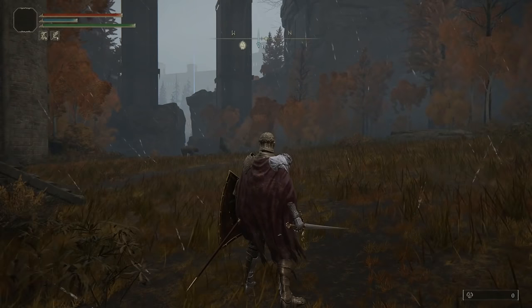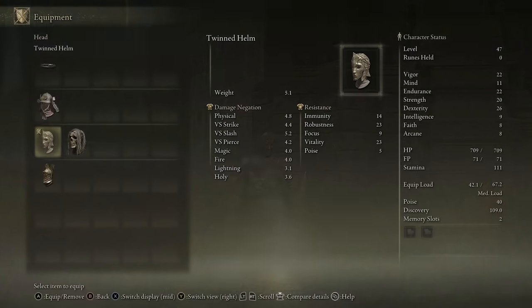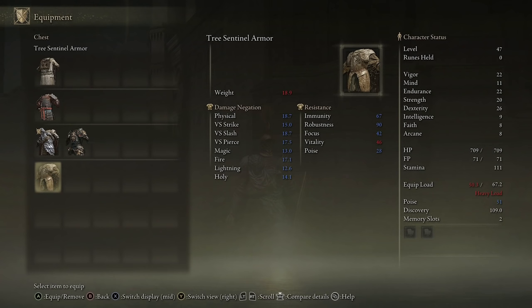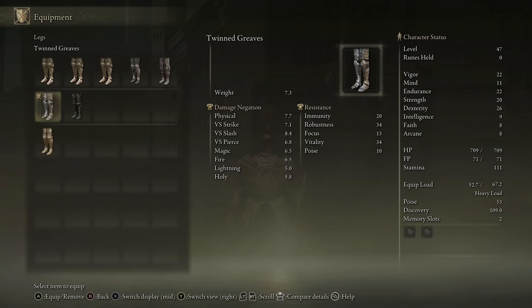We're outside now and I've got the full Twinned armor set on — lovely. Going back into the equipment to look at the stats: Twinned helm is 5.1, the chest piece is 8.1. You're going to need a lot of endurance for this — your equip load is going to have to be huge. But besides vitality, the stats are better in every way. The actual armor goes from 13.7 up to 18.9, which puts me up to a heavy load.